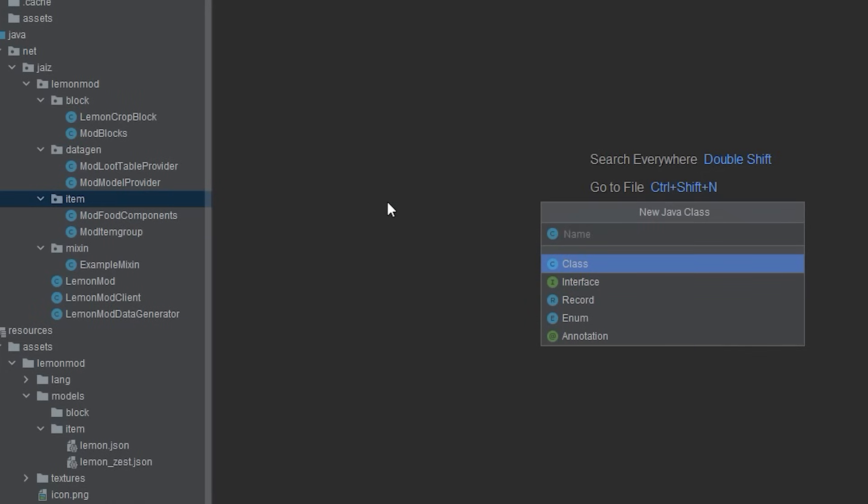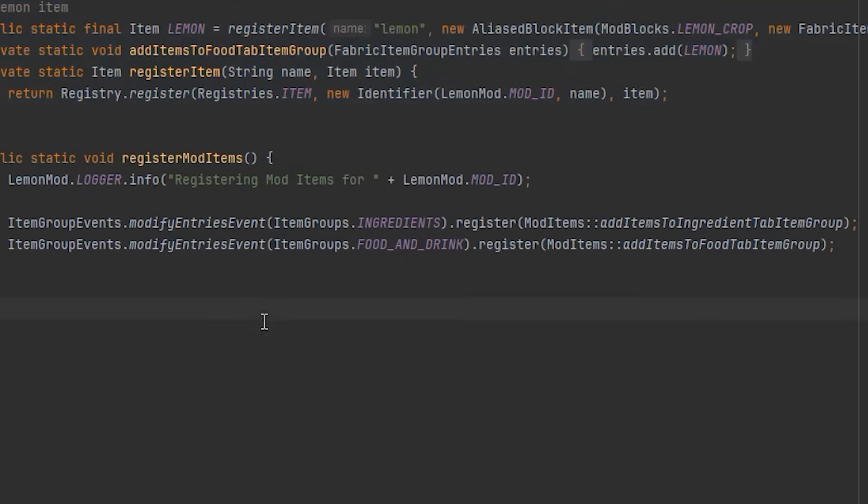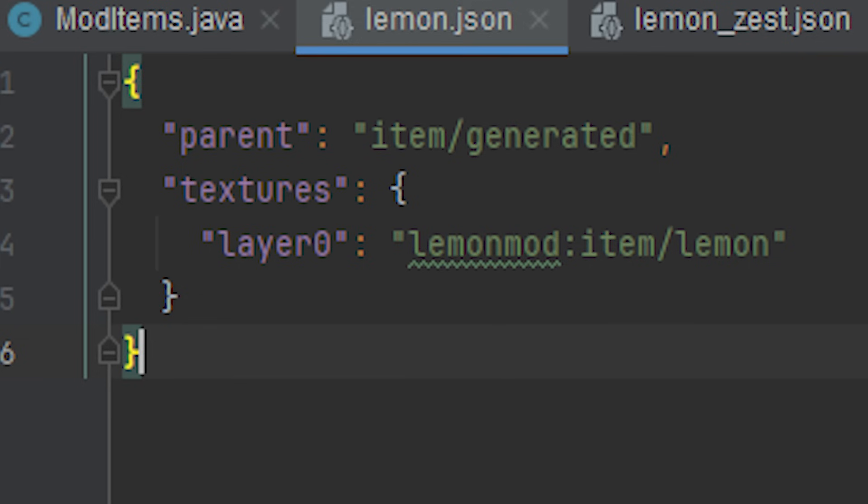Step 3: Create a Java class file named ModItems. Step 4: Register the item you want in the game in this file. Any added attributes for the items, such as uses like eating, must be added using a separate Java class file, which I'm not explaining right now. Step 5: Add the item in the creative inventory with this line of code. Step 6: Use this code in a .json file to make the model of the item, and make sure to name the file according to how you registered the item in the ModItems class.